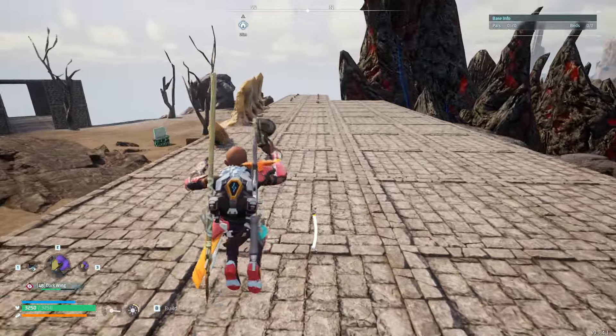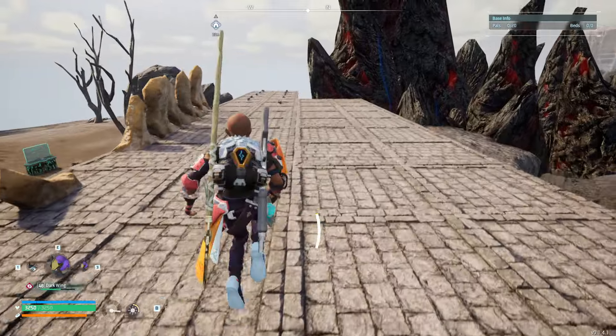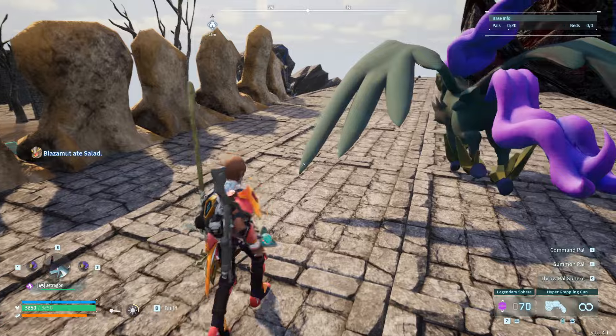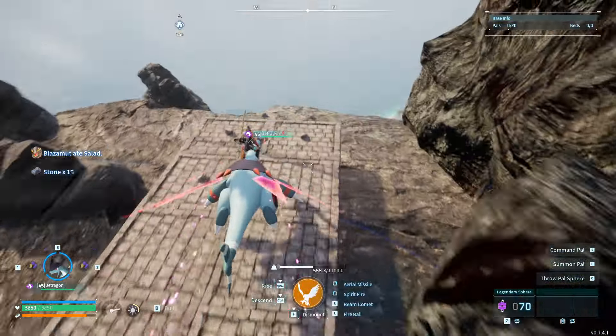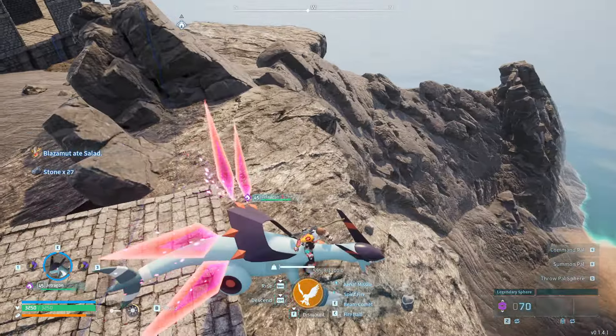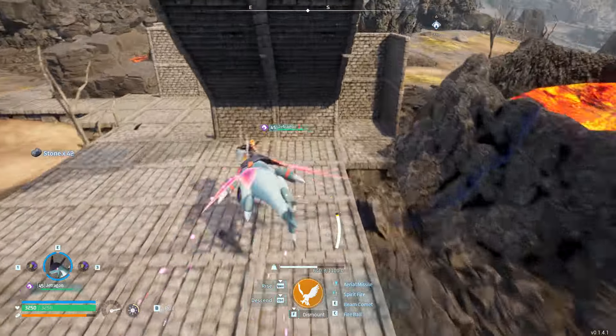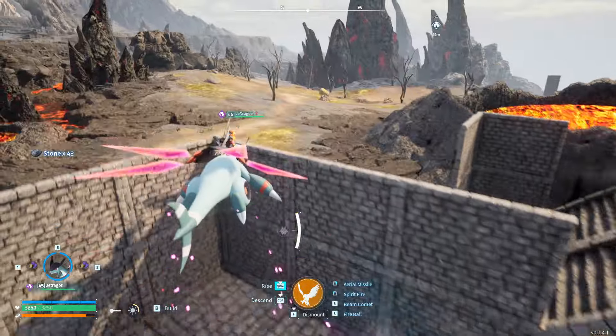It just takes a little bit of construction to get going. Not too bad, not too shabby. We get ourselves a nice super fast Jet Dragon out of this deal. That's why I'm not using him right now - he is just super fast. But let's get to the basics: it's a drop trap, nothing new.